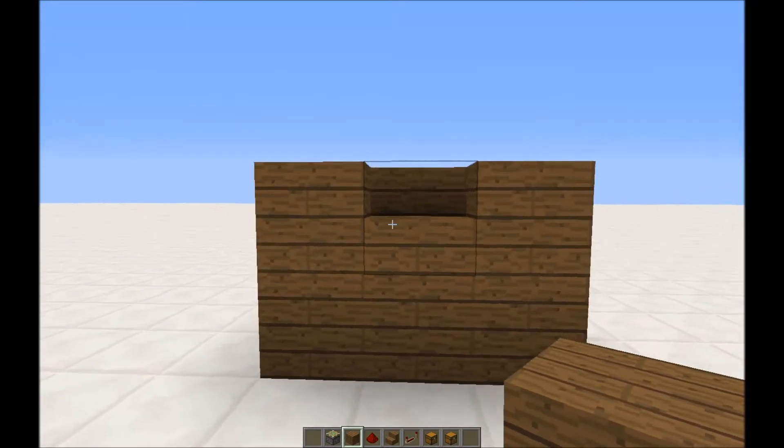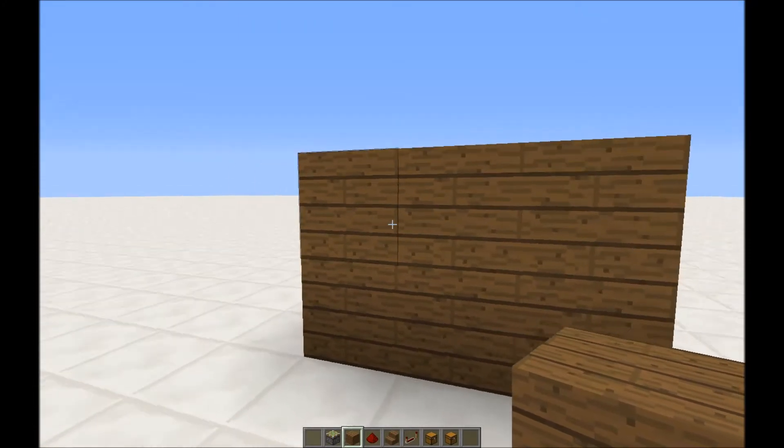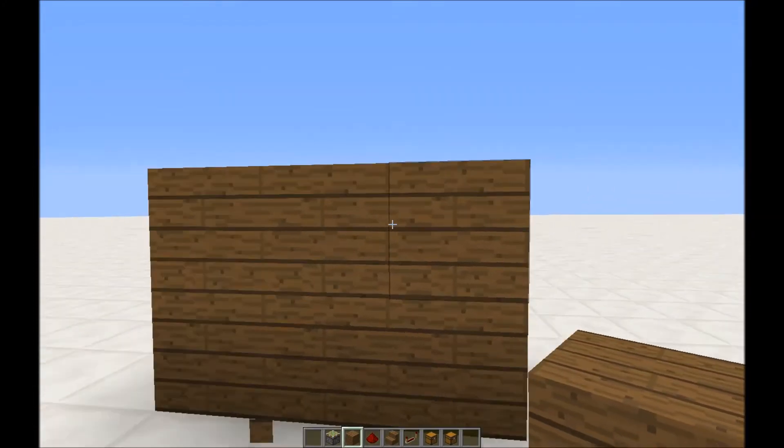First of all, I started off with a wall. As you can see, in the middle there's a stair block, but from behind it just looks like any ordinary wall, as if there's just a normal plank there.